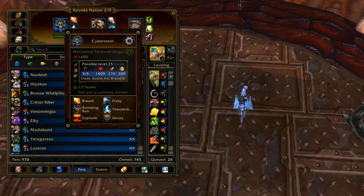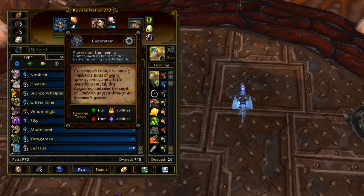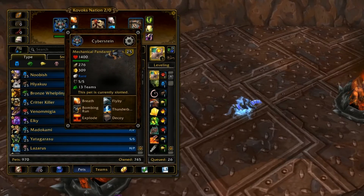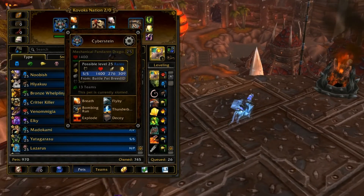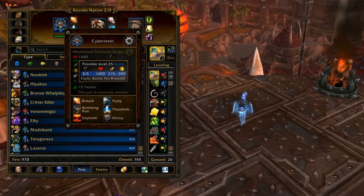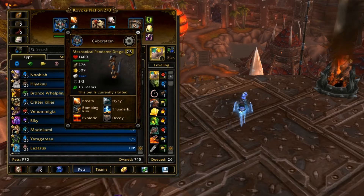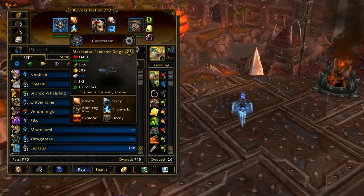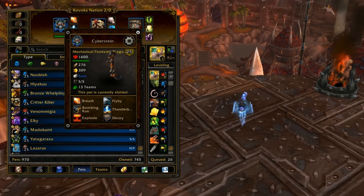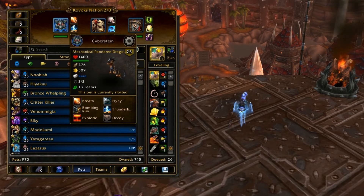This guy right here is available through engineering. You can just make him with some Pandaren mats. He's probably not as easy to get as he was back in Pandaland, but he's still not that difficult — you can just buy him off the auction house. He only has one breed available to him, so you don't have to worry about getting the right breed, because the one breed he has is actually pretty nice.